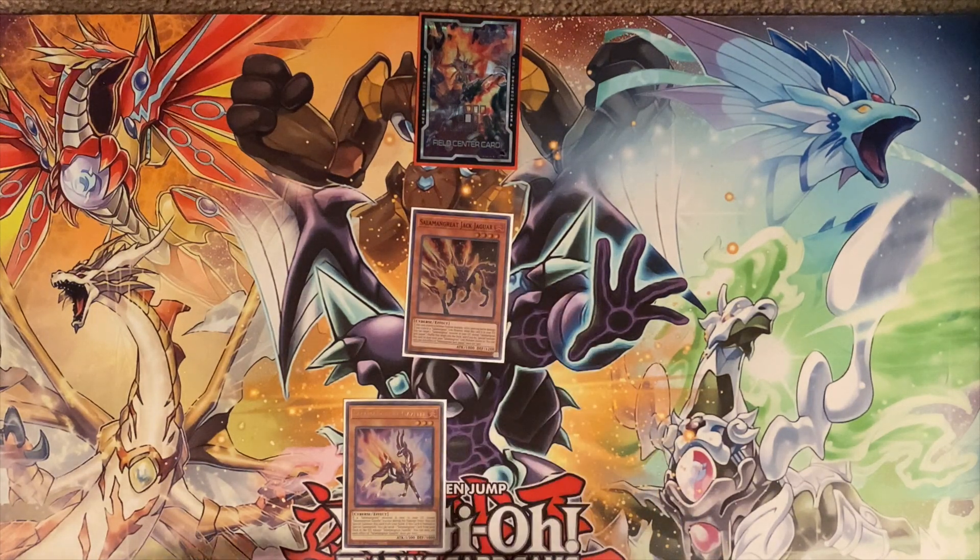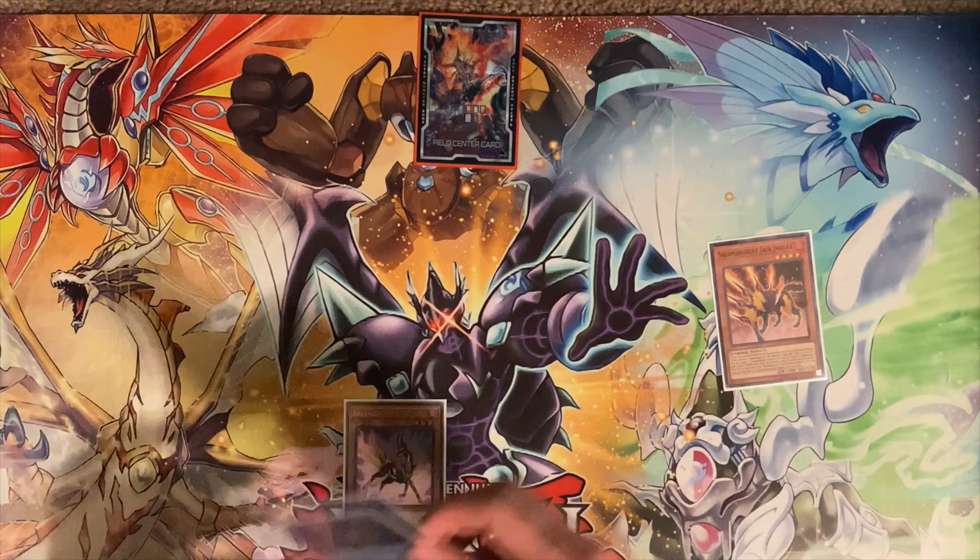To start off, you're going to normal summon your Jack Jaguar, and you're going to link it away for your Salamangreat Balelynx.